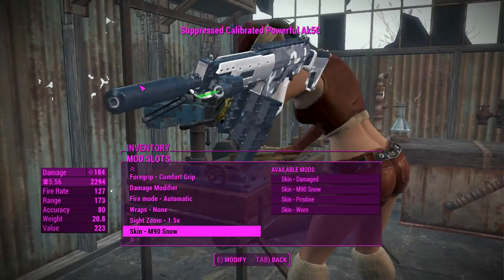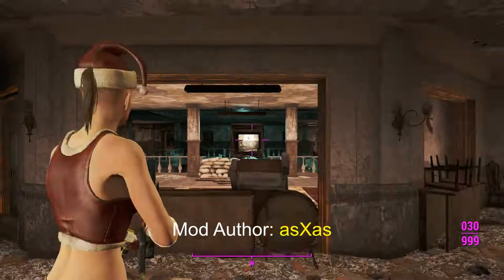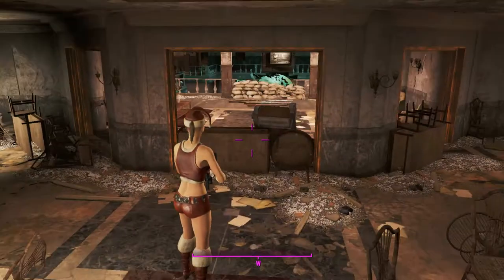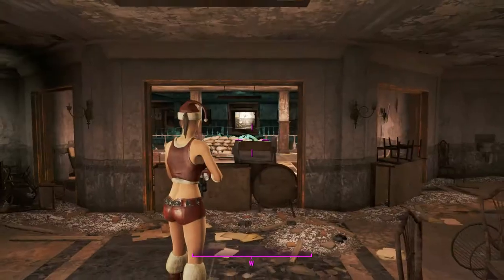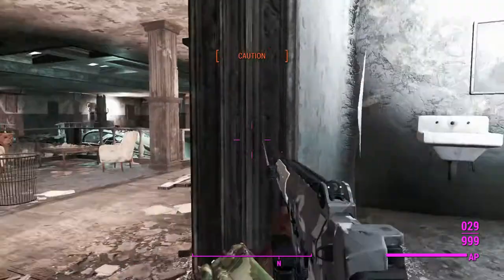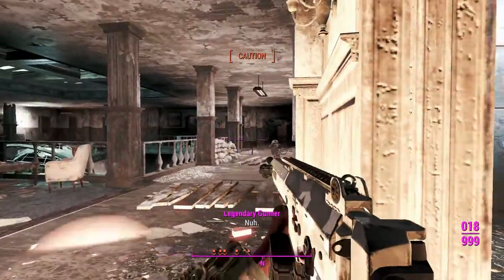That's it for the AK5C setup — this is how we'll have it in Gunners Plaza. Here we are in Gunners Plaza with our AK5C. Before we get into the action, here's a quick look at this Christmas-themed outfit — the Santa's Little Helper. It's a standalone item, like a Grognak costume but with shorts instead of a cloth skirt. It's just a cheeky little Christmas apparel item. Now let's take out this turret and some of these alerted Gunners.